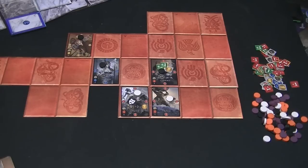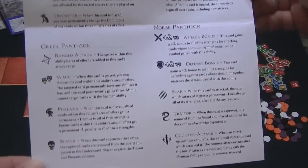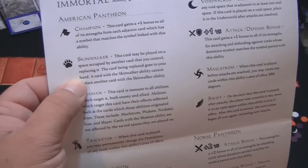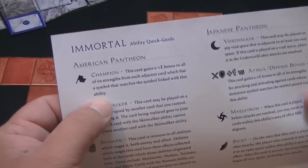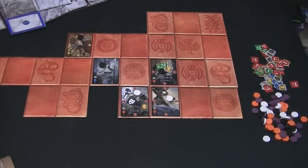This is Master Set 1 — there will be more with more heroes. The sheet details abilities like the Skinwalker from the American Pantheon, which can be placed on a spot occupied by another card and takes its place. The champion ability gives plus one bonus to all strengths for each adjacent card matching its symbol. The game has a lot of varied abilities, and the trick is how to use your own abilities to counteract the ones you're fighting.